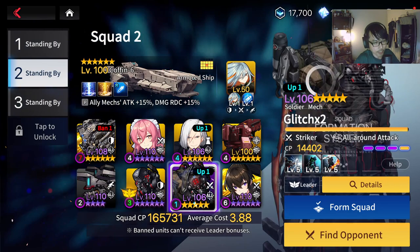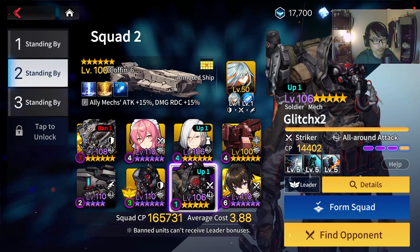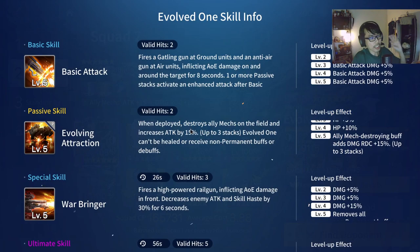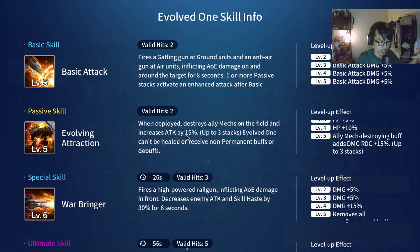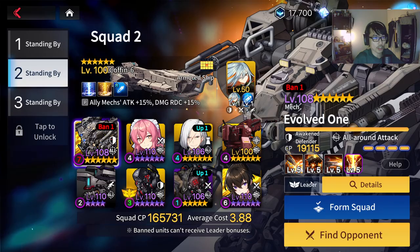So E1 is going to be crucial, and then we have Sparrow and we have Glitch. Now why do we need Sparrow and Glitch? That's going to be the most ideal food for E1 to sacrifice. If you've never read E1's skills before, E1 is actually unique. If you sacrifice max units to her, she has her attack increased by 15%, up to 3 stacks.